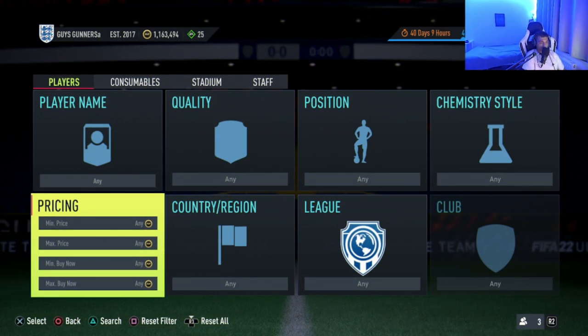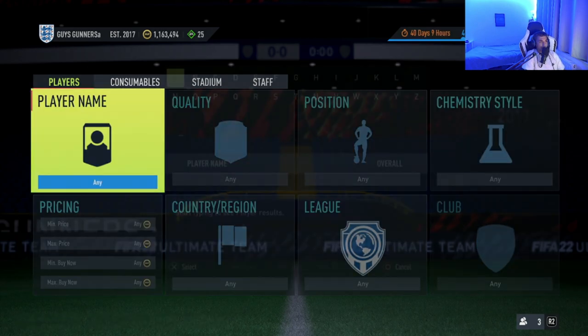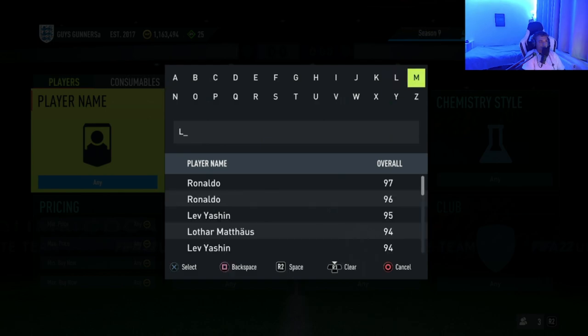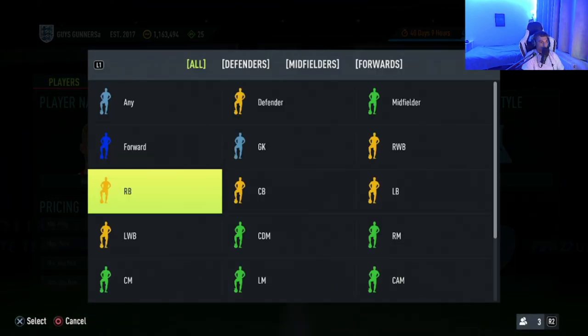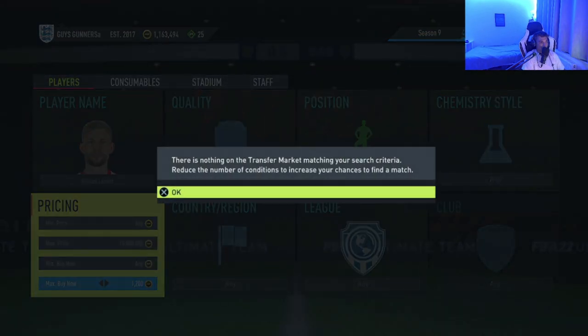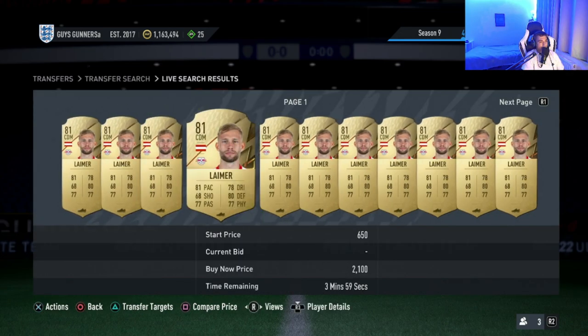Moving on to the second trading method — the position change trading method. At the start of a new FIFA, people's teams normally consist of mostly gold players and OP gold meta cards, which gives us a perfect opportunity as traders to make profit. For example, look for a player who comes in a base position like CDM. A good example is Conrad Lehmann — he comes out of packs in the normal CDM position and his price on the market is nothing special, around 1,600 coins.